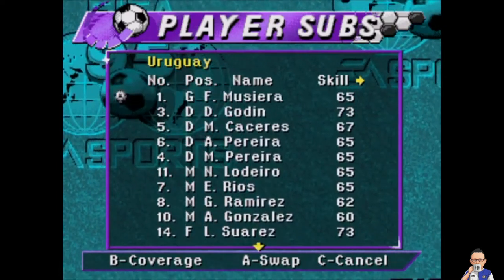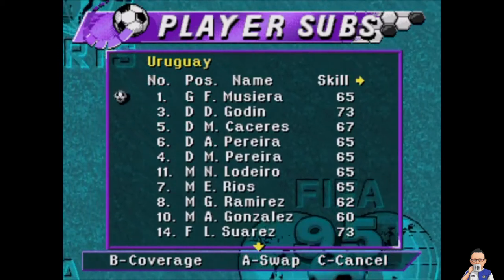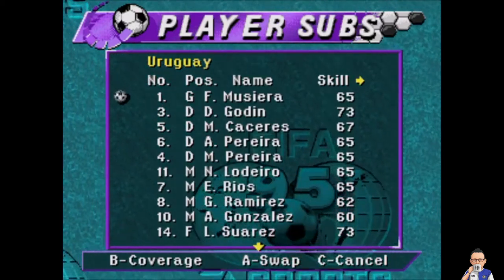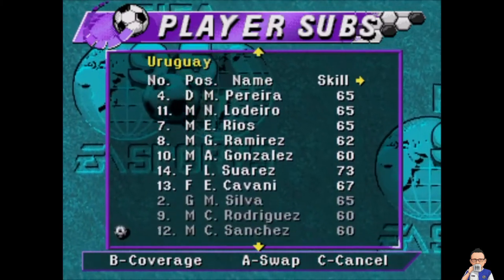As for Uruguay, they start like this: Musiera in goal, Godan, Casieras, Piera, Piera again - maybe they're brothers - Lodiero, Rios, Ramirez, Gonzalez, and Suarez and Cavani up front.